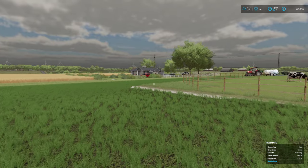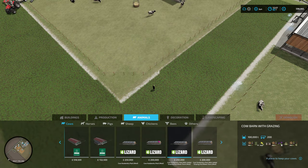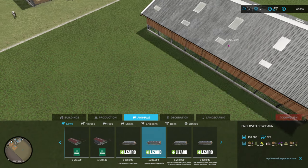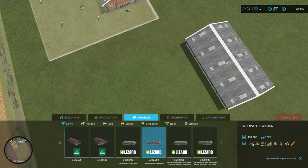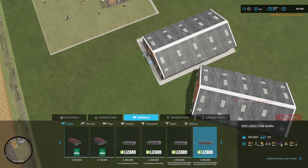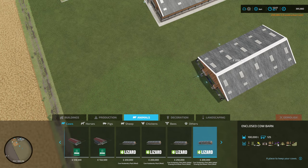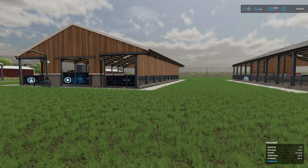At this point, if I go into my animals, you'll see the original shed and the new one — the prices are exactly the same. These two barns are exactly the same in that regard. Also, you can rotate to your heart's desire now with the update.